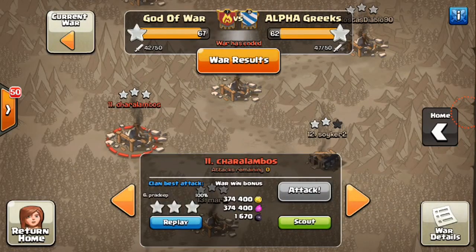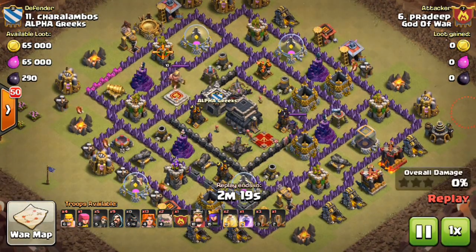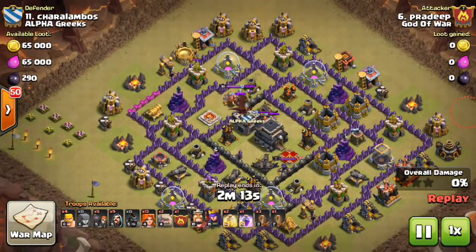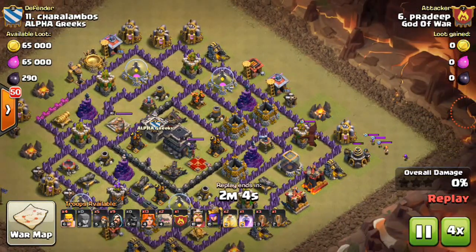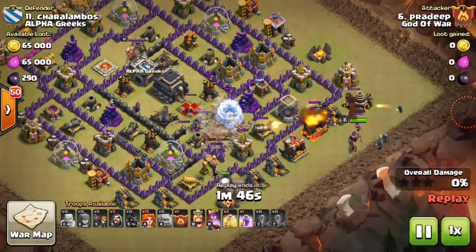Heading toward our next attack — you can see here attack number 11, also done by Pradeep. This is a complex base. We have one Rage Spell here. You can see the magic of the Rage Spell. The same procedure applies: lure the CC out, bring the Dragon outside.